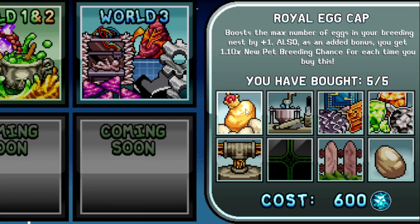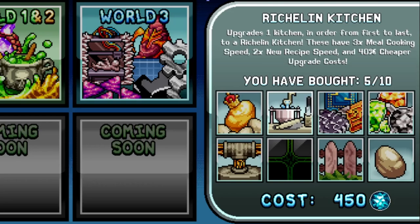For world 4, the Royal Egg Cap increases the max number of eggs you can store and gives 1.10x new pet breeding chance — I bought all of these because I don't like splicing. The Ritual in Kitchen gives 3x meal cooking speed, 2x new recipe speed, and 40% cheaper upgrade cost — pretty damn useful. But note that only your first and second kitchen do the majority of cooking, so you don't need all of them. Buy them as you need them.